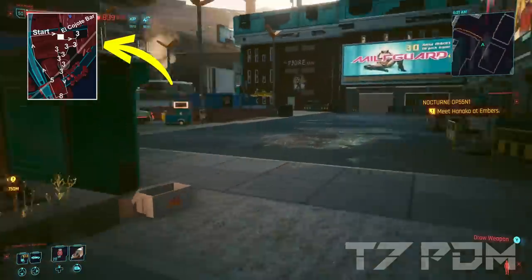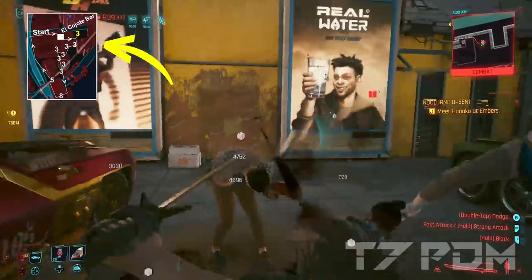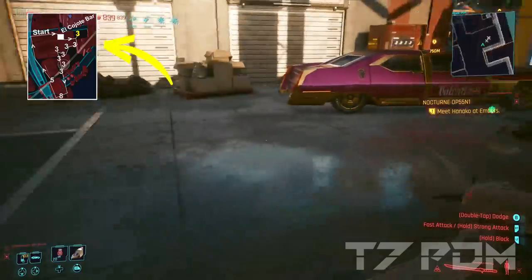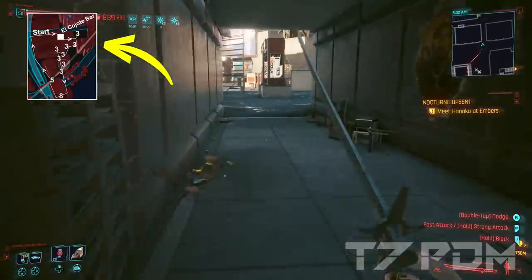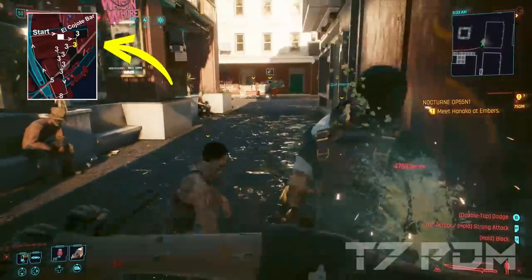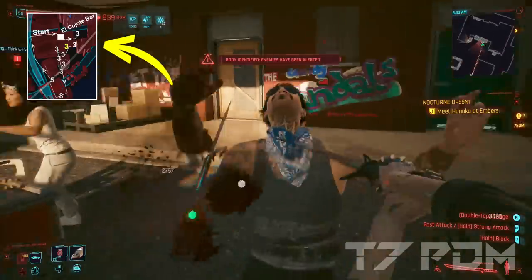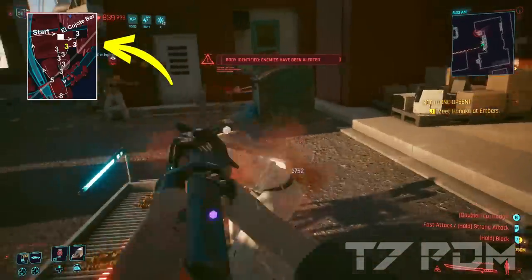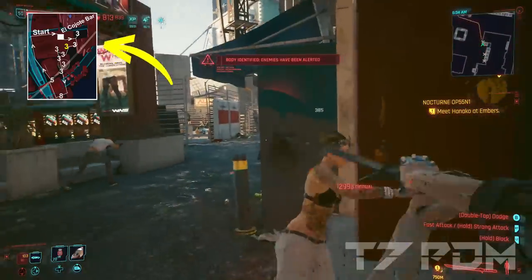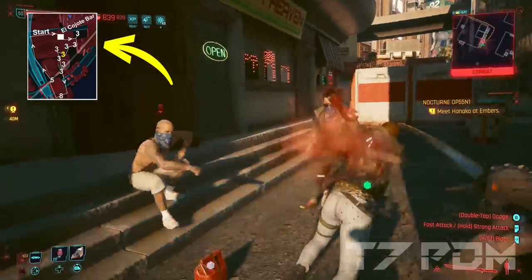We will exit the El Coyote Bar through the back door and run straight along the long alleyway behind it. There is one group of 3 enemies on the left side between two parked cars. Quickly kill them and then turn around and go through the tunnel. At the end of the tunnel on the right side is the next group of 3 enemies, which you can quickly kill with your blade. It should be very easy to kill them without notifying the next group standing around the grill.